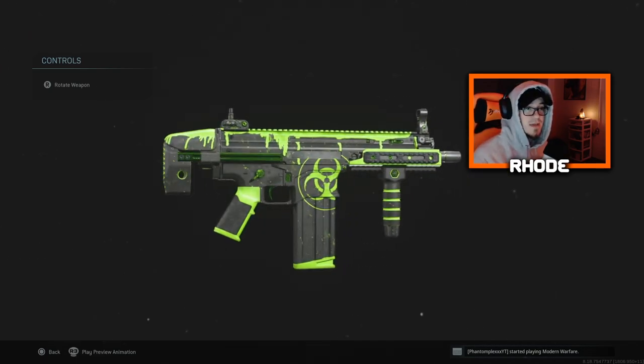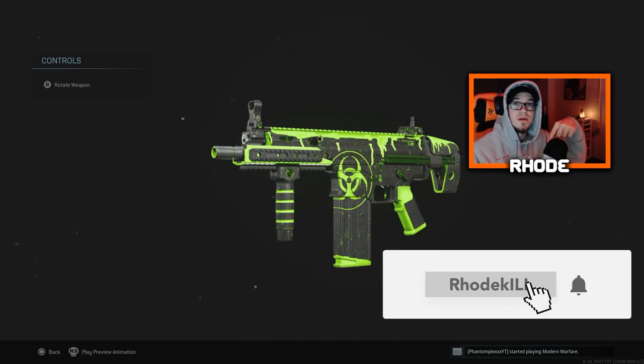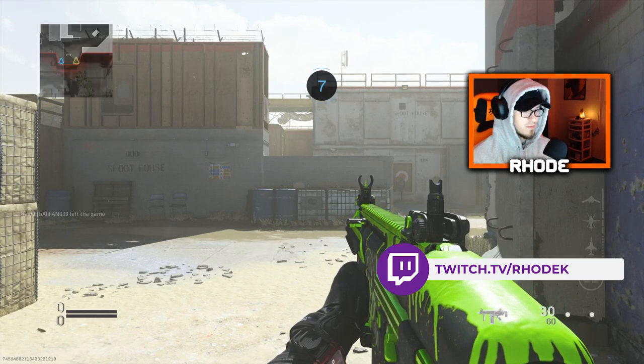Anyway, this is the new SCAR — we dropped 99 kills with this and a tactical nuke, my first game playing Shoot House. One off the 100 bomb, but we do drop a nuke for you guys with this new SCAR. Hit that thumbs up, hit the subscribe button below and I'll see you in the next one.